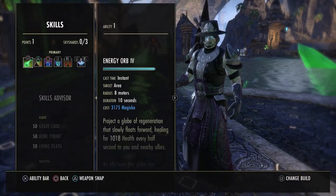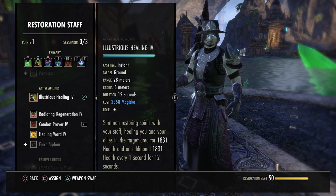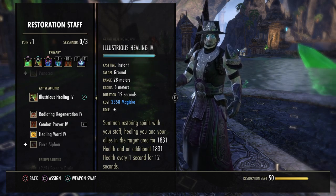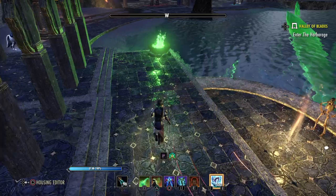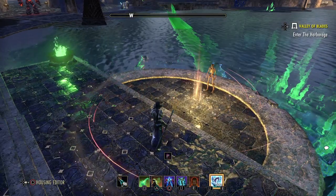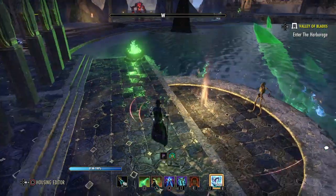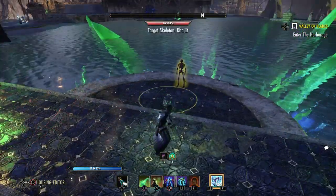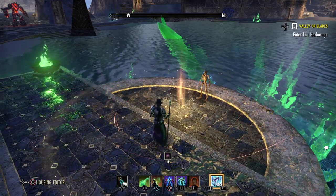Next up is Illustrious Healing from the restoration staff skill line. The first thing you unlock starts out as Grand Healing — morph it to Illustrious Healing. This is pretty much just a healing field on the ground. It's got a radius of 8 meters, lasts for 12 seconds, and every 1 second your targets inside of it will heal for 1800 health. You put this circle down and everybody inside gets a heal over time. Always keep that up underneath your group and reapply it every 12 seconds. You can't have more than one on the ground — if you put one elsewhere the first one goes away. So just always keep it under your group.